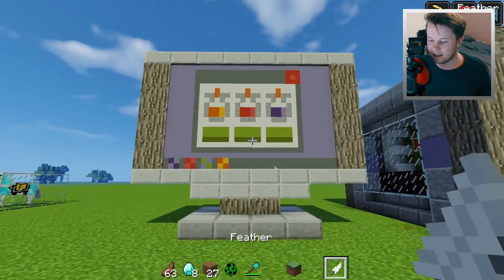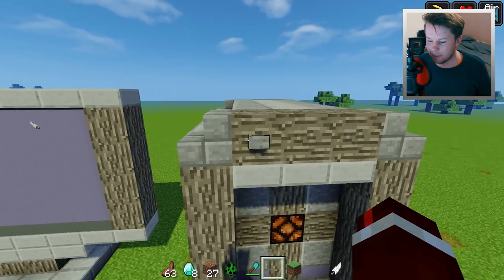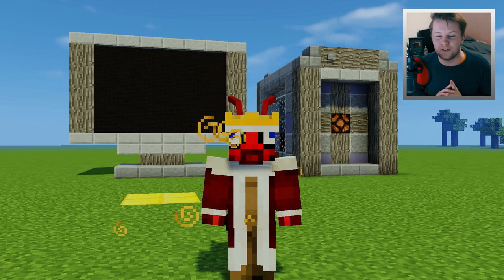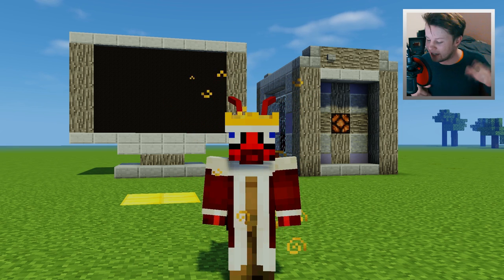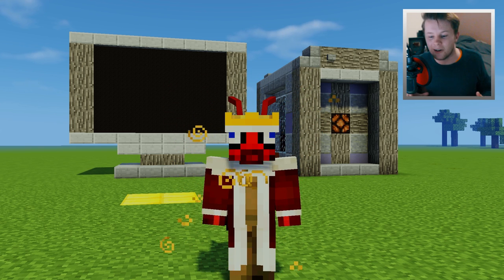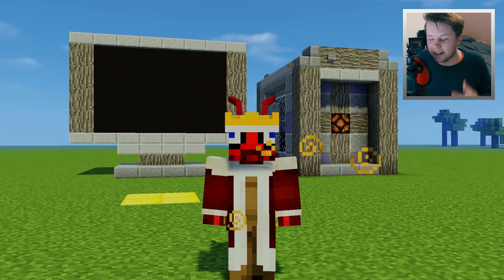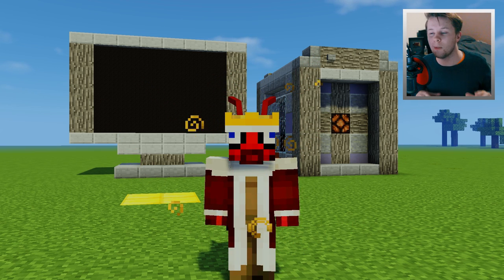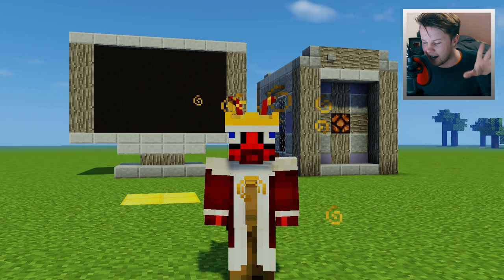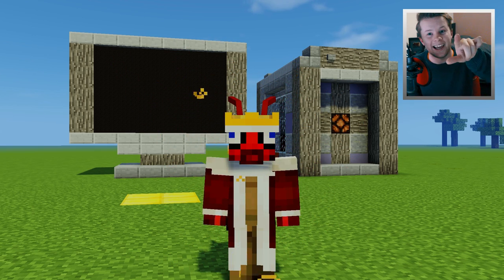We can close off this application and then turn off the computer by pressing this button. How cool is that, guys? That is going to be the end of this video today. Let me know on Twitter — links in the description — what you thought of this computer. I'm not sure if I'm going to be releasing a download, but if we get 8,000 likes on this video I will release a download link so you can test this out for yourself. We are almost at 8,000 likes on the working TV as well, so hopefully I can release that soon. I will see you guys later, bye!